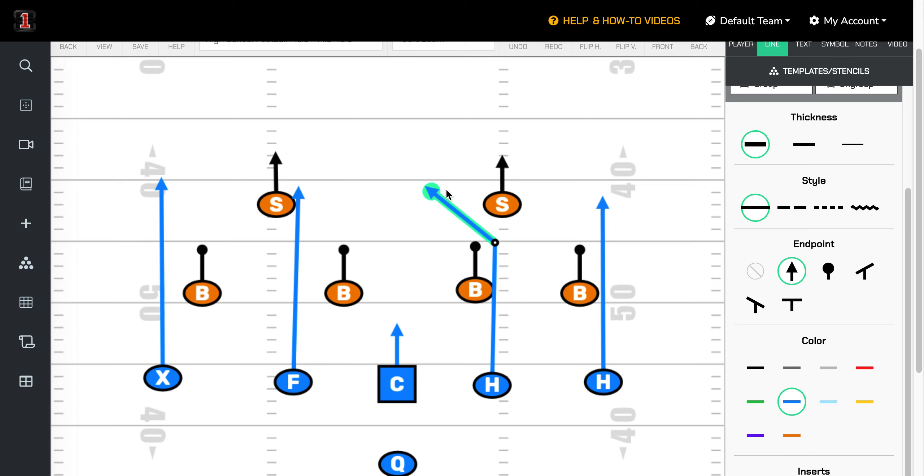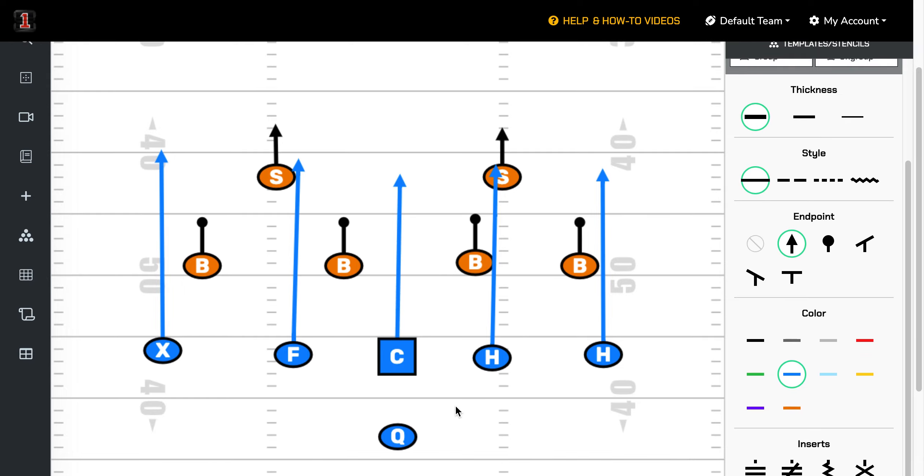The advantage you have as a flag football coach is you may be able to run four verticals and then run your center right down the middle of the field. It's a tougher angle for the quarterback to hit the center, but you've got to find a way to occupy the safeties outside and then get somebody in the middle of the field.